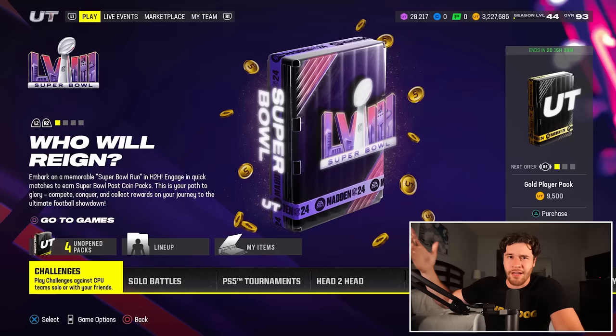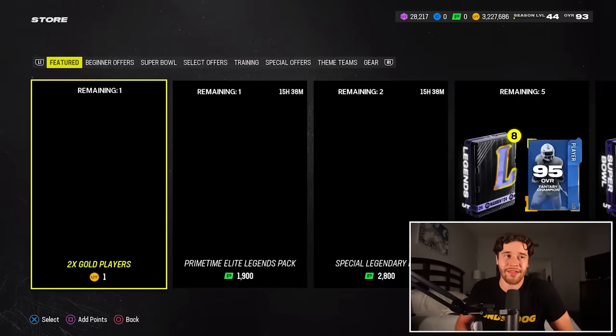If you can get all the legends done, you'd get about 600K from selling off the two masters from the legend solos, so that is worth it. And the longer you wait on those legend solos, the more these cards are going to come down in price. So if you can get them done as soon as possible, you get more coin value. The longer you wait, the less they're going to sell for — that's just how the market works.